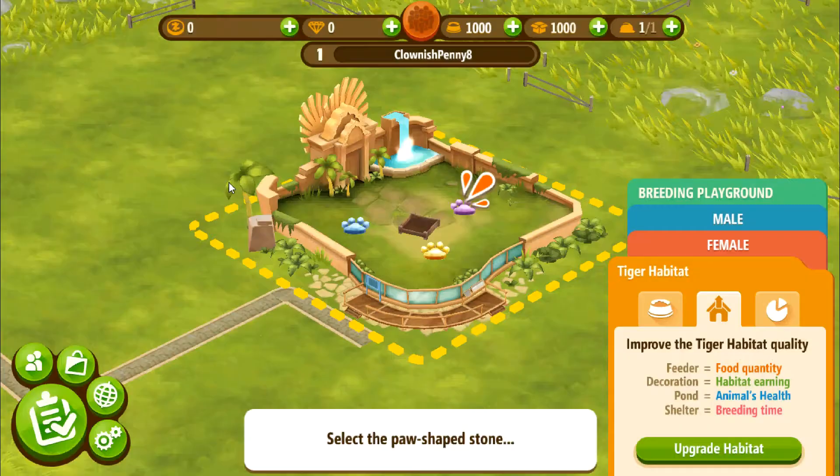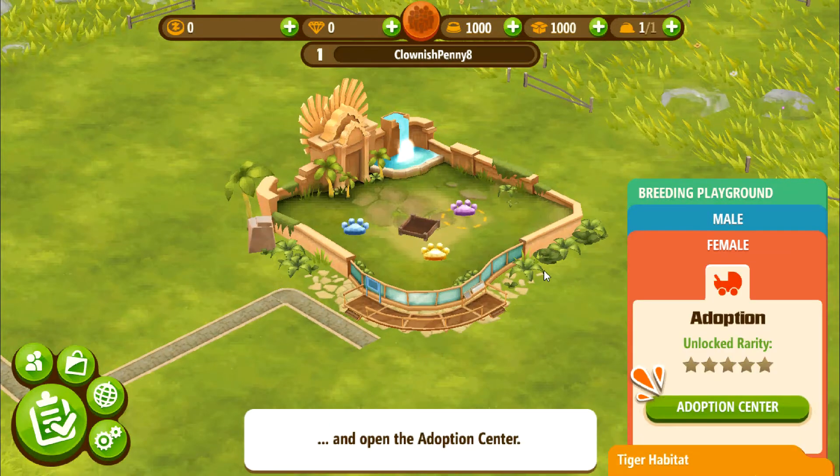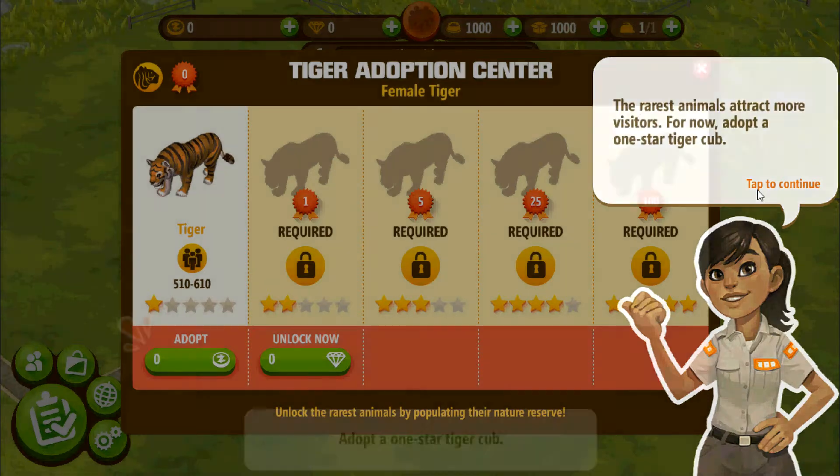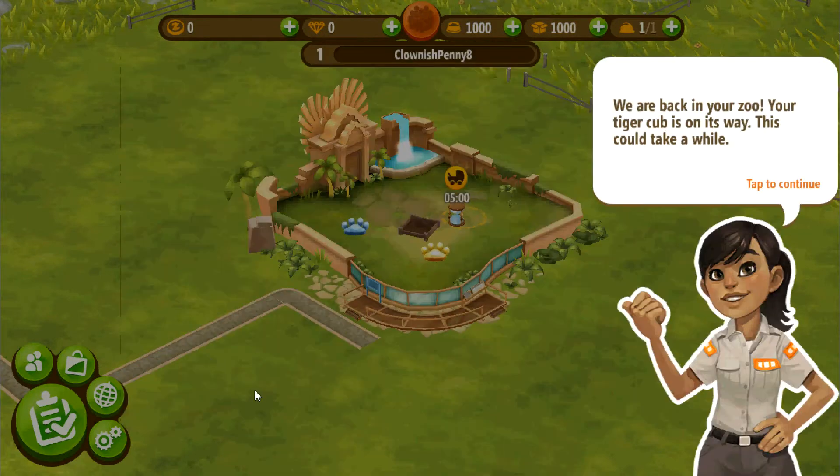Select the paw-shaped stone to see your adoption options. You've now arrived at the Wildlife Adoption Center — the organization responsible for finding new homes for wild animals. The rarest animals attract more visitors. For now, adopt a one-star cub.